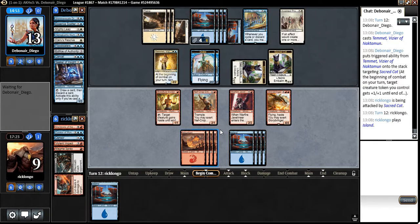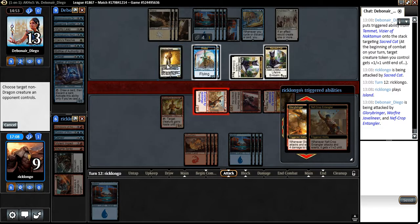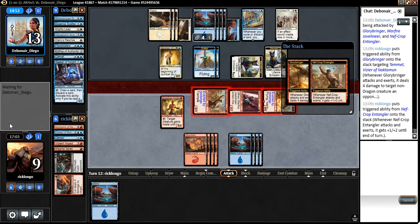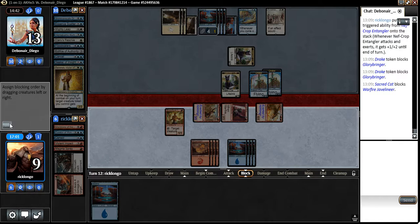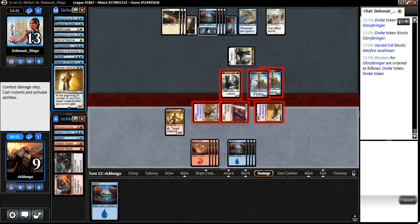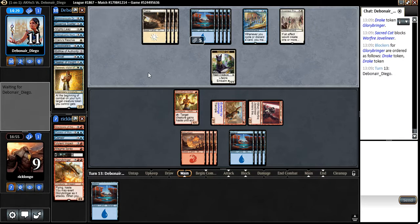We could trade this for a Drake — that would be bad. I'm gonna kill this guy actually. He can embalm it, but then I can kill him again a few turns after that. I need to stop drawing lands. He's gonna bring his guy back in, but that's better for me because this guy won't benefit from another Procession — if he makes two tokens, one has to go because it's legendary.